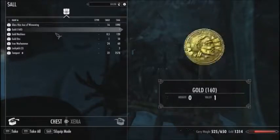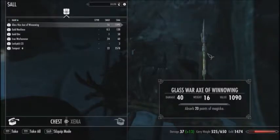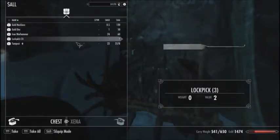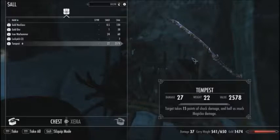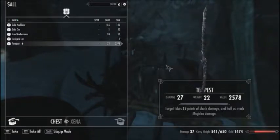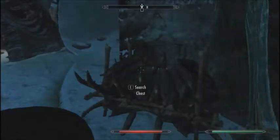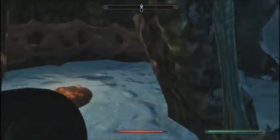We found something good — the Glass War Axe of Winnowing, which is a very good war axe. We'll take that. And then at the very bottom — whoa, look at that. The Tempest! That's really weird because I just did a video on a mech called the Tempest. I guess it was meant to be, that's very odd. That's a very good sword, we will take that. Nice find — but we were still looking for the guy, wherever he is.